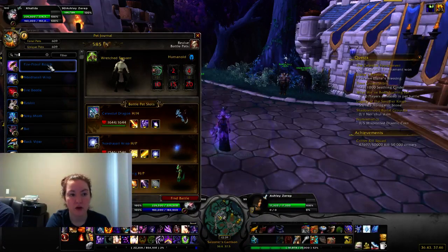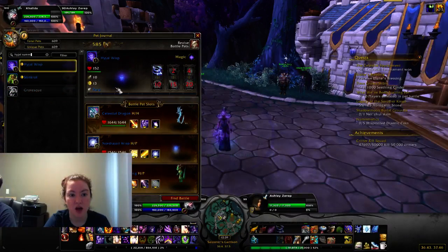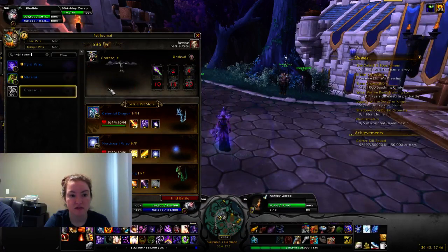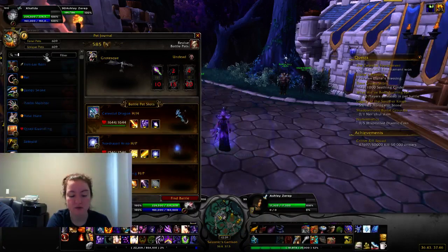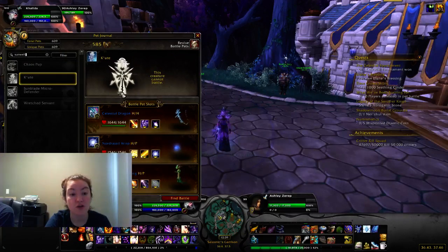And they also drop from Battle for Mount Hyjal, or Hyjal Summit, and they are the Hyjal Wisp, Stink Rot, and a Grotesque, which is just an awesome gargoyle. All of these reward Kiyut, which is a Naaru. Unfortunately, it can't battle, but it's freaking adorable and I love it.